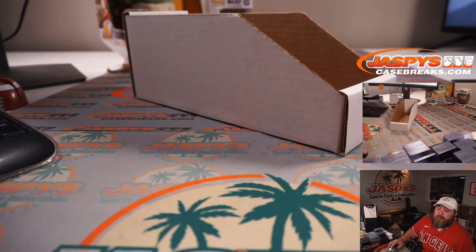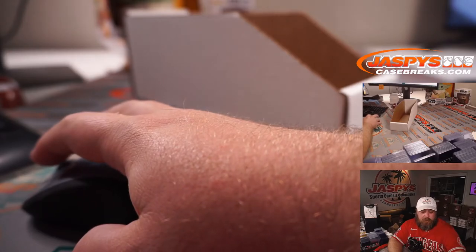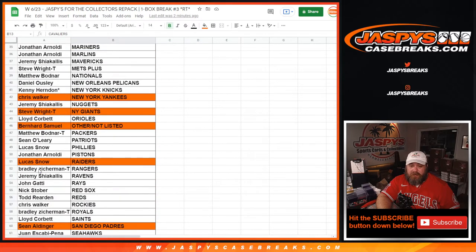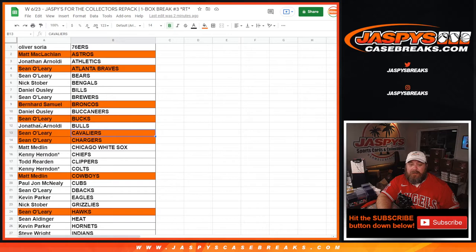That is the Jaspies For the Collector's Repack. We've got our Hit List promo to do — remember, two spots, $50 in break credit each. Here is the list of customers again. All the spots highlighted in orange are part of the hits. All spots highlighted got hits. Anything that's not highlighted we're going to take and randomize to give away the spots.